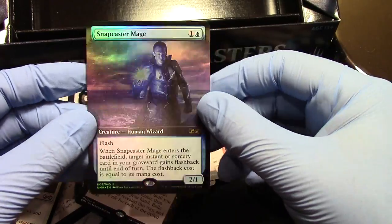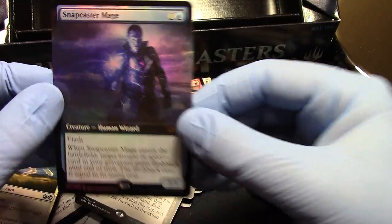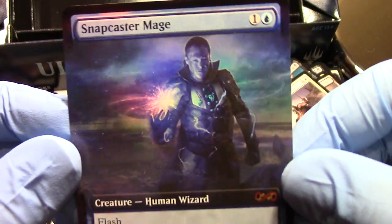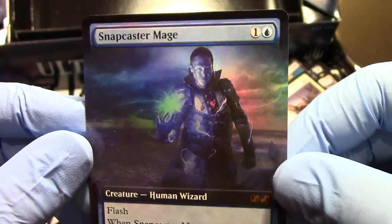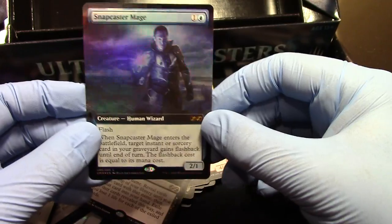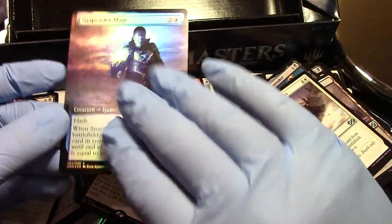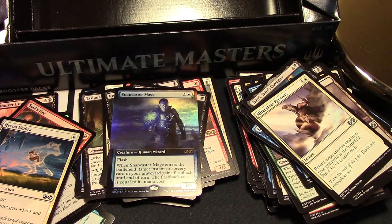Craziness — I don't have this one yet! Nice! Snapcaster Mage pull as the box topper — so sweet! Look at that, so cool looking. Good deal, we did that! All right, now we'll do the TCG Player app and I'll be right back.